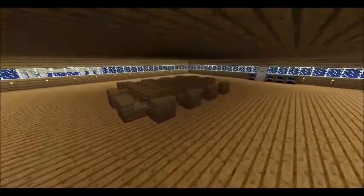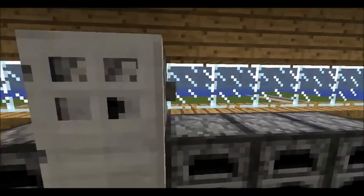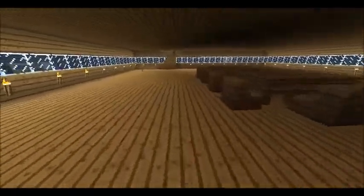Let's go upstairs. Here is the kitchen and here's my dining room table — it's basically the dining room and kitchen combined. Here's the refrigerator, it's supposed to shoot out food. Here are my furnaces, all of them have like 64 coal on them so they're just cooking stuff.